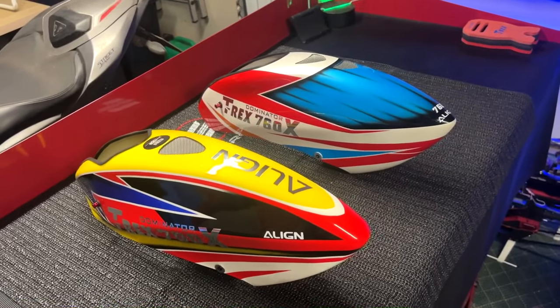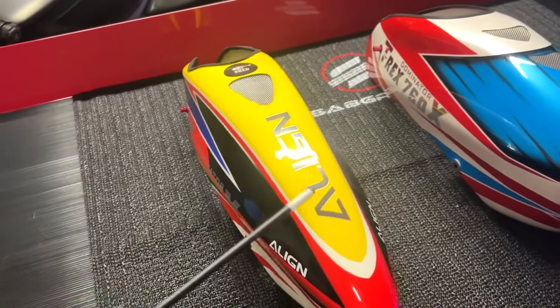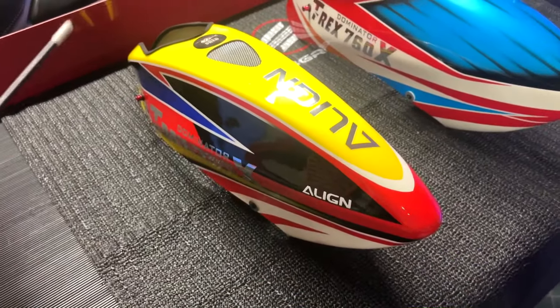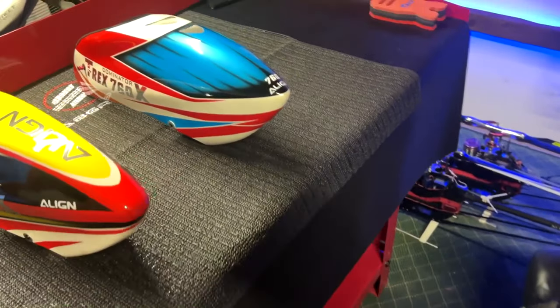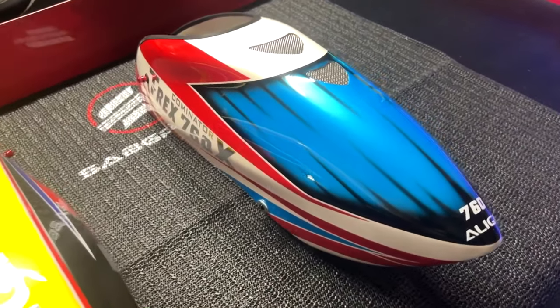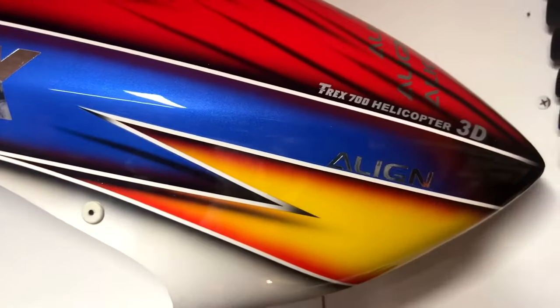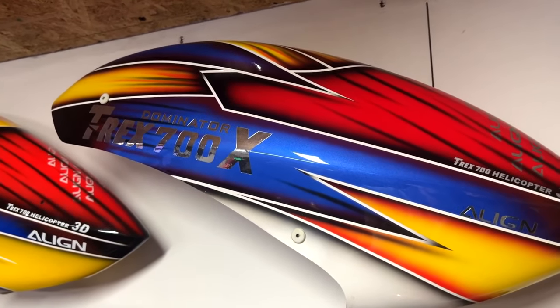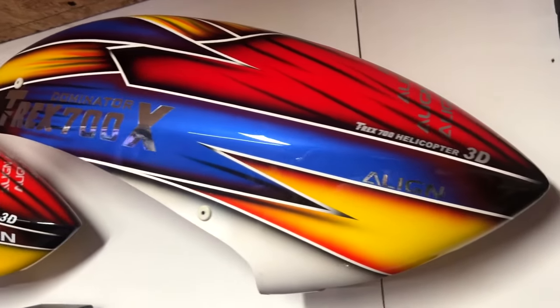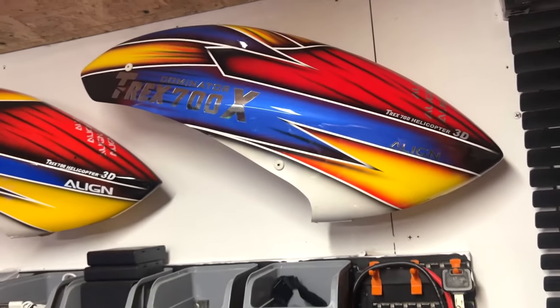Looking at the canopies: the 700X, Phoenix, uses the Mark II version. The Mark I version is exactly the same shape as the 760X canopy, i.e. Rosie. The original 700X canopy on the wall has never been flown - I couldn't wait to screw it against the wall because it's awful. I don't like that canopy at all - it's super flimsy, like paper.